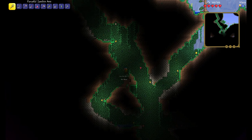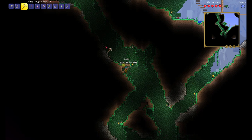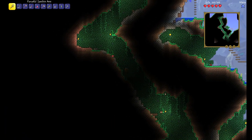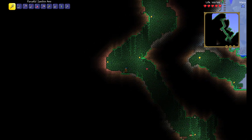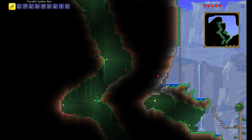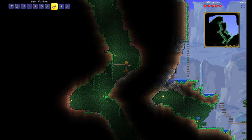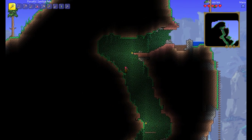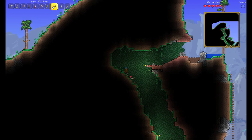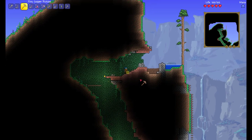So I saw a new screenshot for Terraria Otherworld that shows the new crafting system — what it looks like when you're crafting. I can post the picture of it in the video. It definitely looks like an improvement over Terraria. But I'm still a little disappointed — Terraria Otherworld looks awesome and I'm super happy they're making it, and I'm definitely gonna play it, but it almost looks like it should just be an expansion pack for Terraria. It's really not that different, you know what I mean?